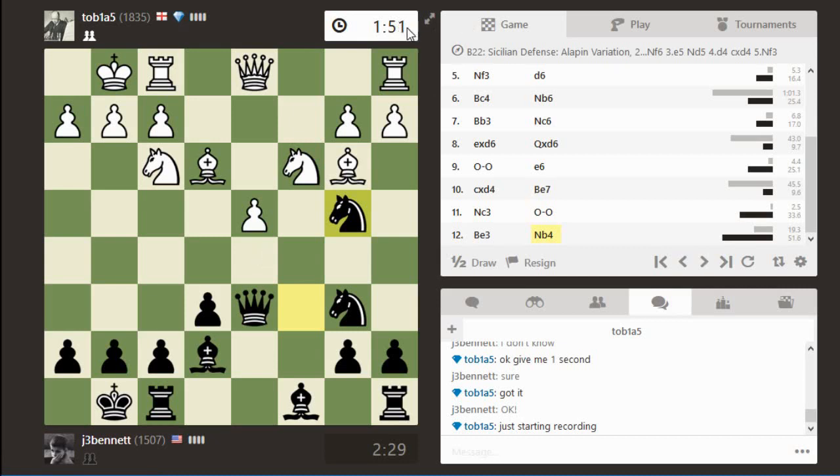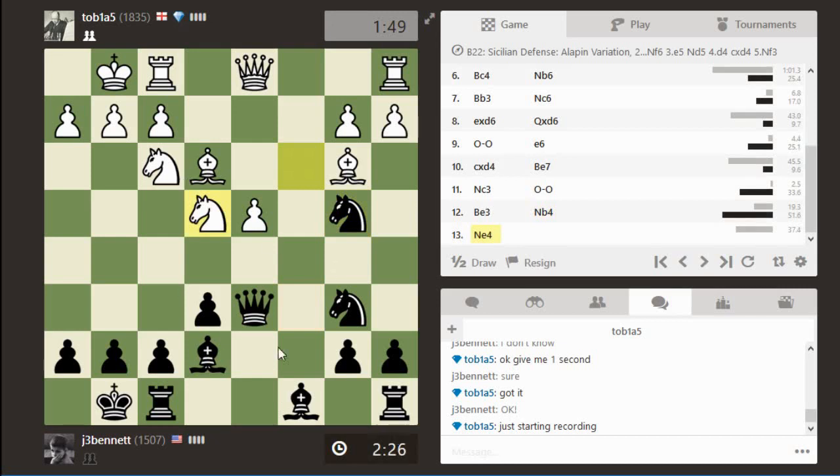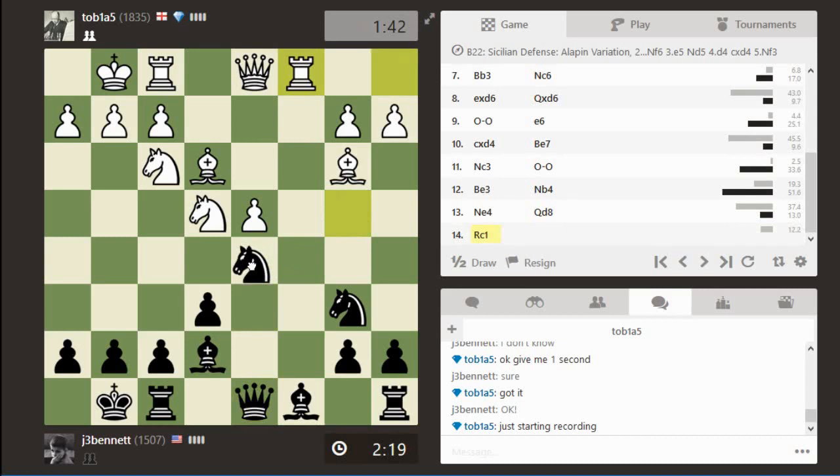We're both taking our time — down to two minutes and only on move 12, so he'll probably start moving quicker when we get to the increment. He moves the knight with tempo, hitting my queen. This isn't a loose piece so I can just drop my queen back. He's using this opportunity to complete his development and get a rook into the game, and I will do the same — bishop to d7 and rook to c8 seems like the logical way to play.